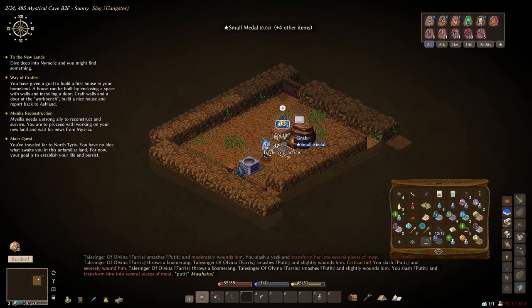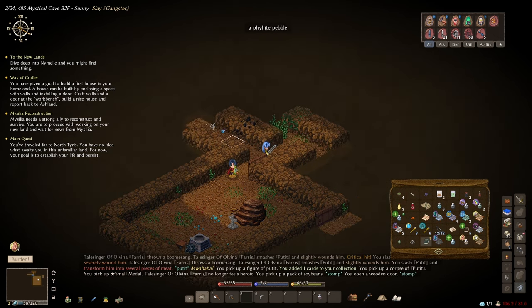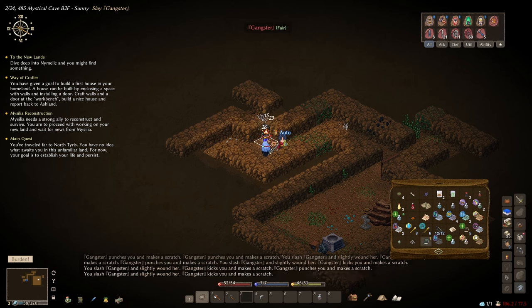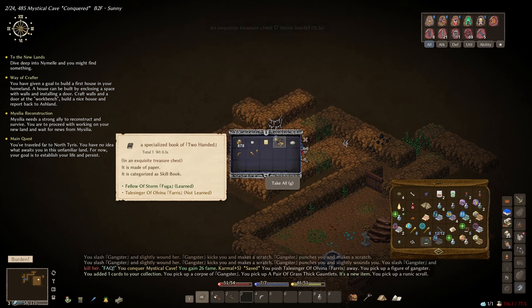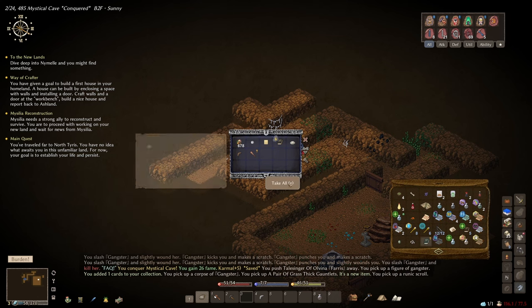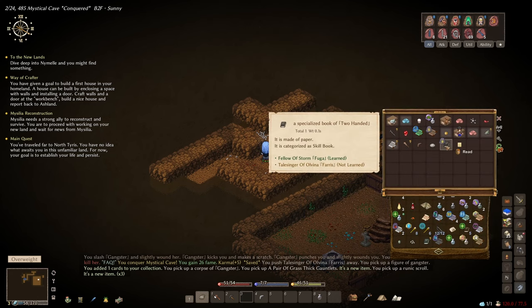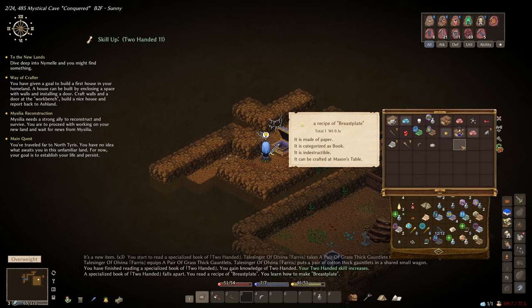We've completed this dungeon as well! An exquisite treasure chest with seven items — let's open it. A specialized book of two-handed — nice. I already know how to use it but Faris does not, so I could give it to him. Or I could up my own skill. We've also got a recipe for a breastplate, a stone club, a boomerang, and 678 orange. I'll take all of them. The specialized book of two-handed has increased my two-handed skill up to 11 now. And I learned how to make a breastplate.